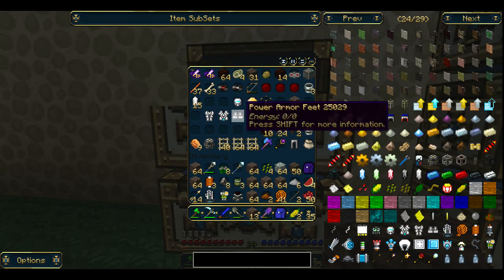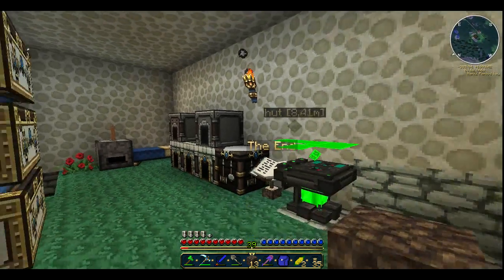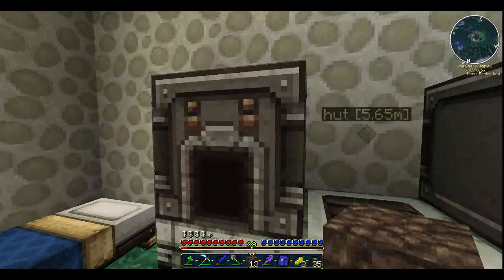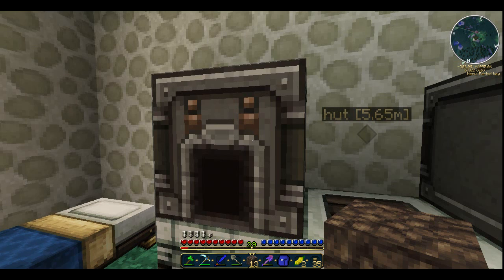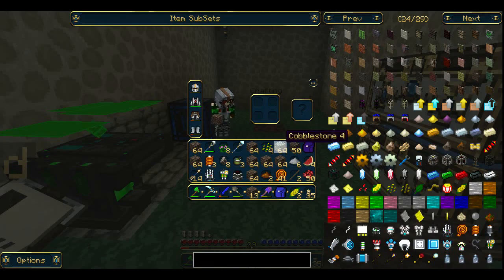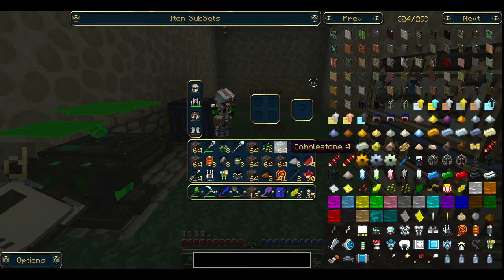I have the chest, the legs, the feet, the head. I'm slowly putting stuff into them so I can at least have a jetpack built in there, and a lot of other stuff, because my other armor is starting to break soon. So I'm trying to get a lot of it made up so I can at least switch out when this armor breaks.